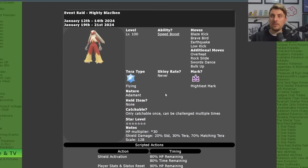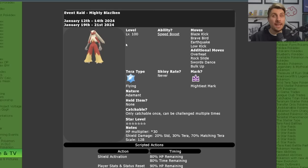So a pretty good one for running through and soloing. It will be returning next weekend — as we're recording this video — on the 19th and running through till the 21st of January. So you've got two chances to take part in this raid event for this 7-star Blaziken.